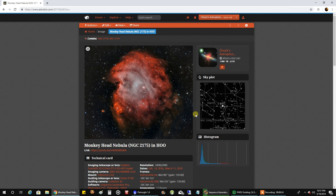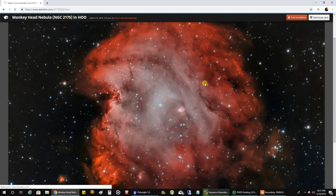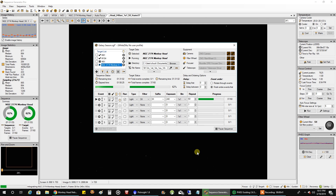I grabbed HA and Oxygen last year — it even got me a top pick and ended up in Astronomy Magazine — but my original plan was to do it in the Hubble palette. Since I ran out of time I processed what I could, but now with the moon at 98% I'm finally capturing sulfur for it, a whole season later. My mean readout is 877, that's probably about 33% higher than what it normally is for sulfur, but maybe I can get away with it. If I can only get 3 hours of sulfur I'll try it, then combine it with the data I captured last season.